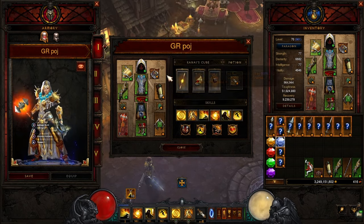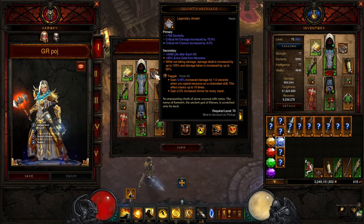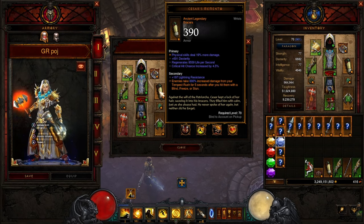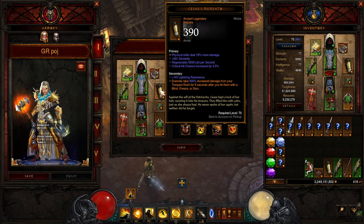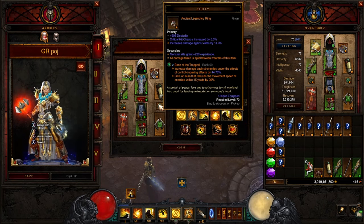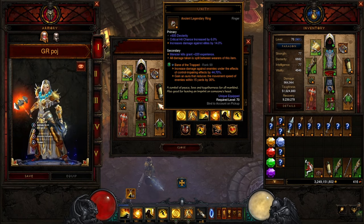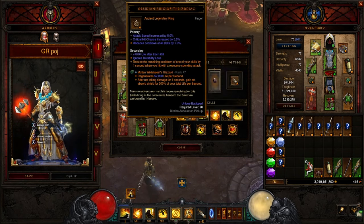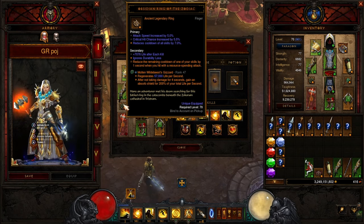We are putting that together with Squirt's Necklace: while not taking damage, damage dealt is increased by up to 100% and damage taken increased by up to 50%. We're using Caesar's Memento — enemies take 800% increased damage from your Tempest Rush for five seconds after you hit them with a blind, freeze, or stun. We're using Unity to get a little tougher — one on you and one on your follower who has the cannot-die token. We're using Obsidian Ring of the Zodiac, which reduces remaining cooldown of your skills by one second when you hit with a resource-spending attack — just amazing, keeping everything up all the time.